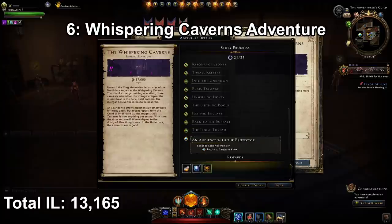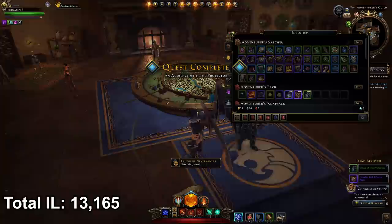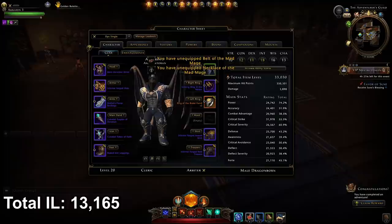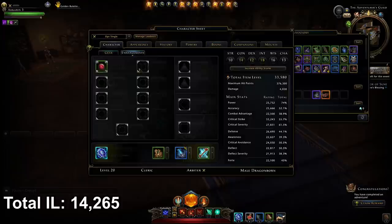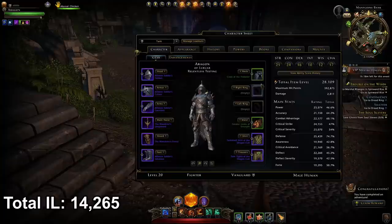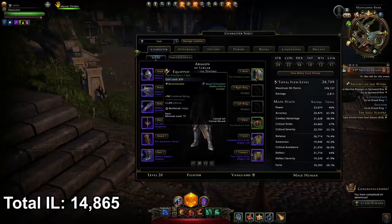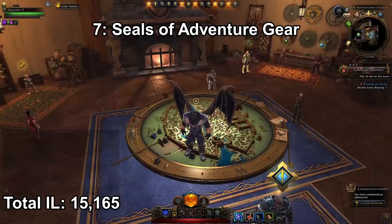Next move on to the Whispering Caverns and complete all your quests. Once finished, hand in Audience of the Protector and you'll get a neck and waist set. If you don't have those yet, you'll get the Cloak of the Protector at 550, plus a choice pack to pick one depending on your class to slot in for the full set — as long as you're using the Kragmire artifact. However while leveling, switch to the Priestess's Cape at 850 and Priestess's Sash at 850 instead. With those you gain 1,700 item level plus another green enchantment from finishing the Whispering Caverns.